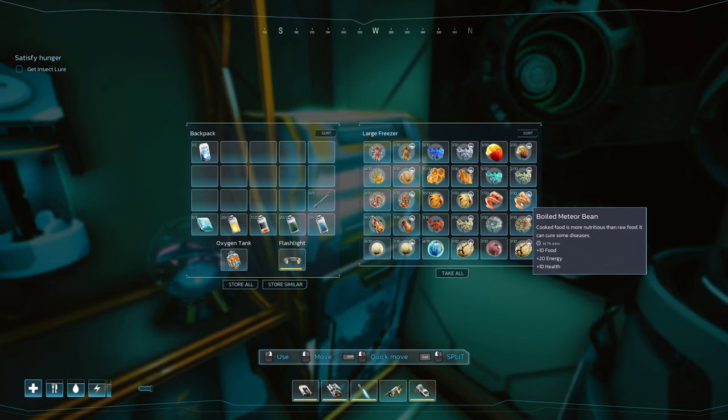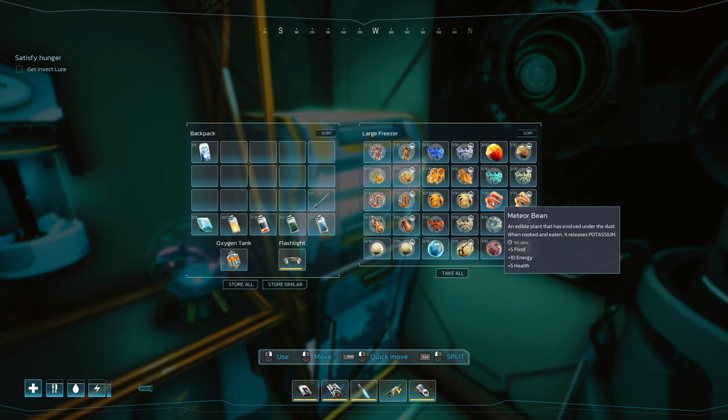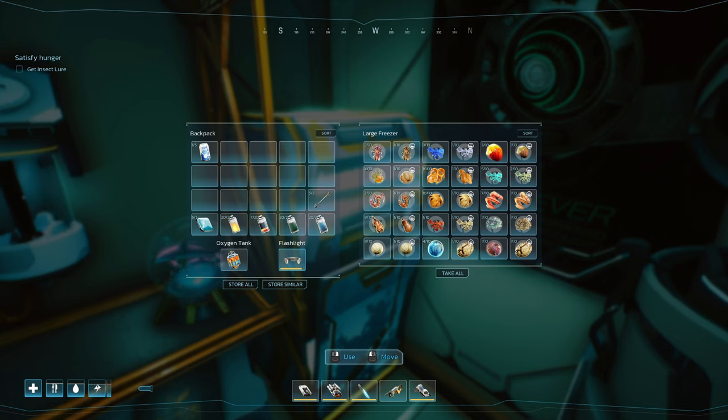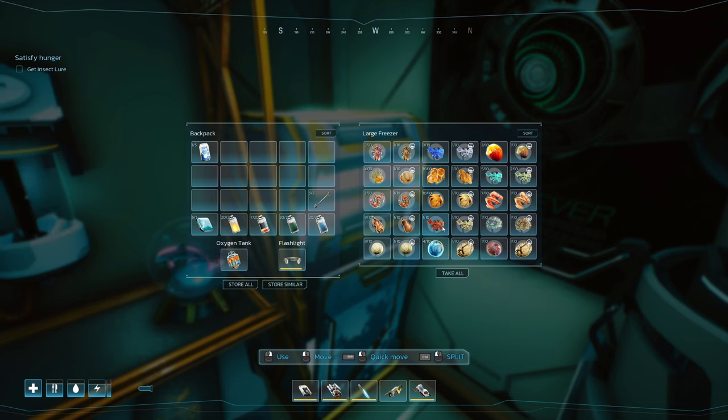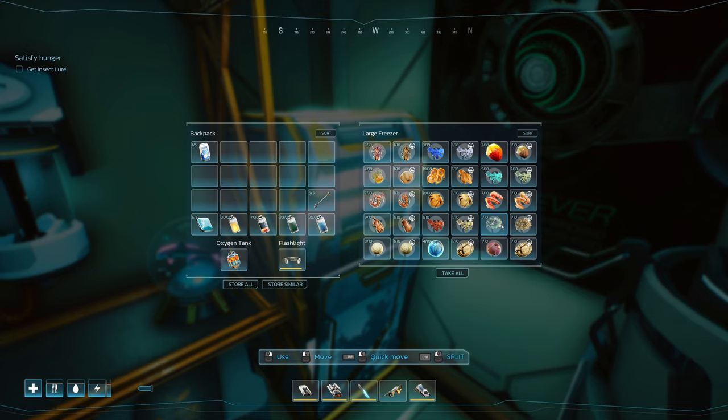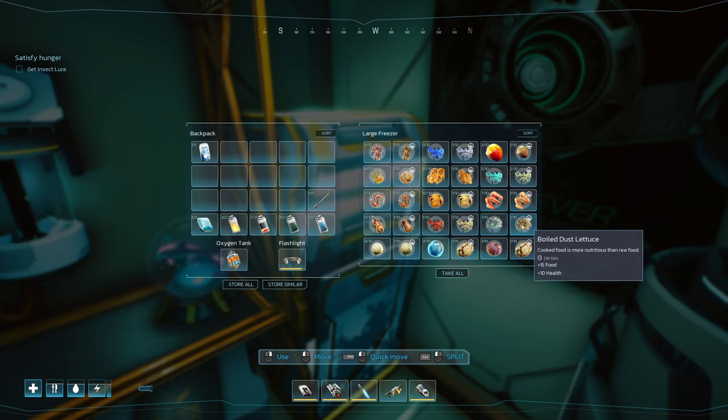Meteor bean is actually pretty nice because of the 10 health, the energy, and the food, but it's harder to find. These are going to be in your Underdust locations, and a lot of them are up high so it's kind of hard to get to them — you can easily miss with the crossbow. Coffee nut gives 25 energy, but only energy. That's alright, though it'd be nice if maxing our energy gave us like 60 seconds where our energy won't start dropping — like it over-buffs us. Dust moth: just your standard old dust moth, you get this with the base level lure, and that is 25 food, not terrible. Dust lettuce is also something you get with the base lure: 15 food and 10 health. 10 health is very nice, especially early on when you don't have first aid kits.